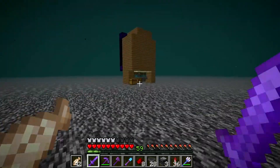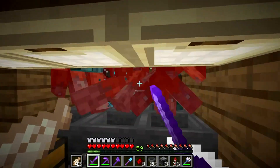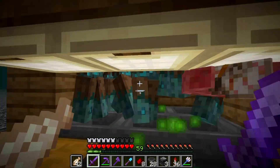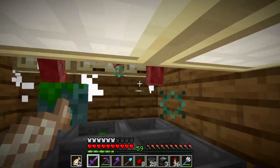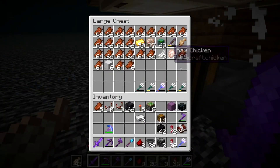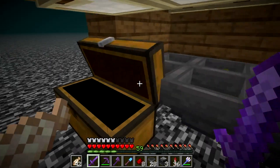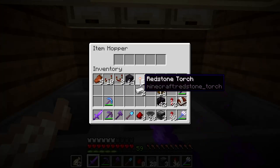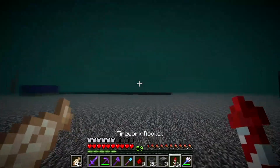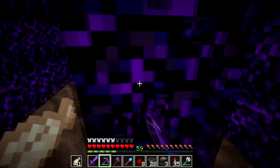Now we're in the nether. I'm just going to kill these drowned so they're not here. There we go. We've got five tridents, quite a lot of gold, quite a lot of mortar shells, drowned heads, and six concrete powder they picked up while I was building the base.